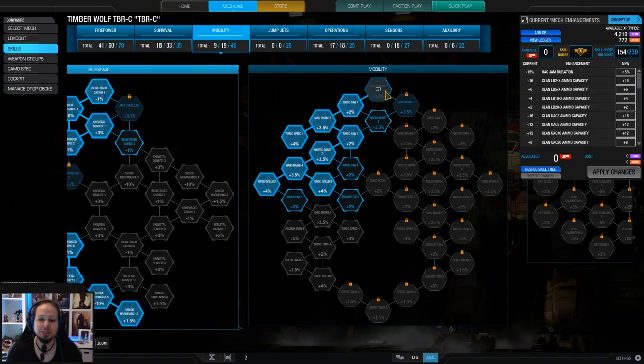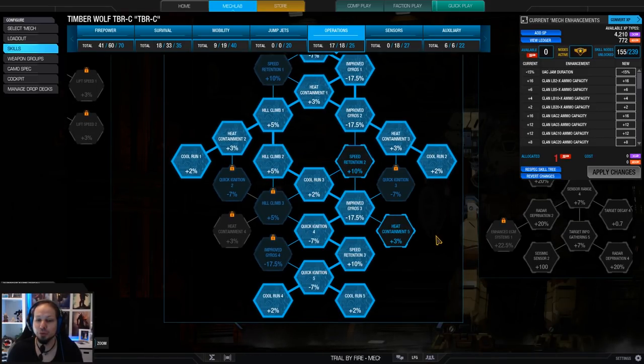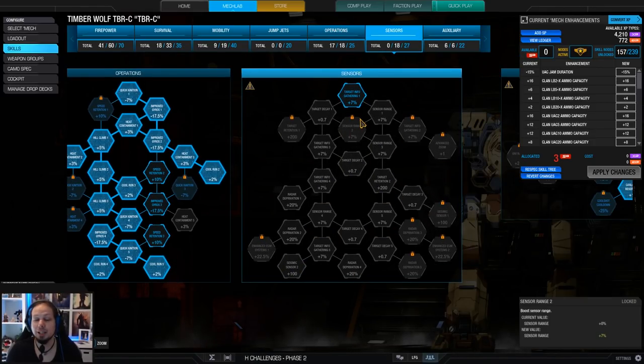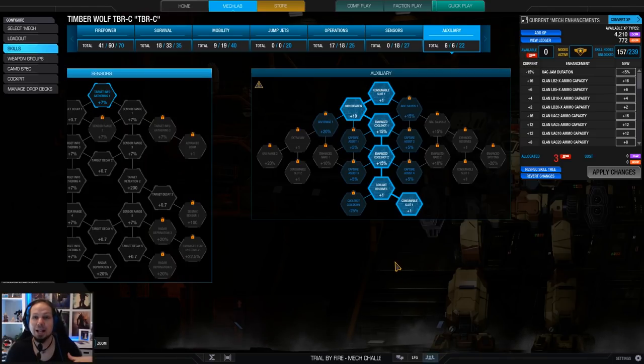I'm running upper torso mobility with three torso speed nodes, which I find very convenient especially on a Timberwolf. Getting that additional torso speed is very nice. I'm running full cool run. My operations tree looks like this, although I have to say I mis-skilled a little bit — you don't need speed retention on Timberwolf; hill climb is better. I was low on experience so I didn't respec it. I'm skipping sensors because I wanted to try how the build works without them and it works pretty fine. I'm going for a double cool shot to get even more DPS because your alpha heat potential is relatively high. The heat dissipation is great, but sometimes in a fighting situation you really need that cool shot and having it twice is super, super handy.